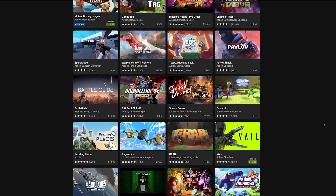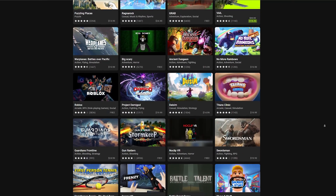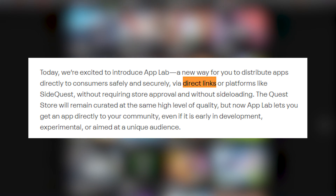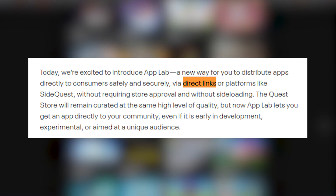The biggest perk to App Lab is that it finally gets rid of having to sideload your game — users will be able to download it directly onto their Quest devices. As it stands right now, users still need to use a direct link to your App Lab game page to download it. So when it comes to exposure, App Lab right now isn't really the greatest choice.